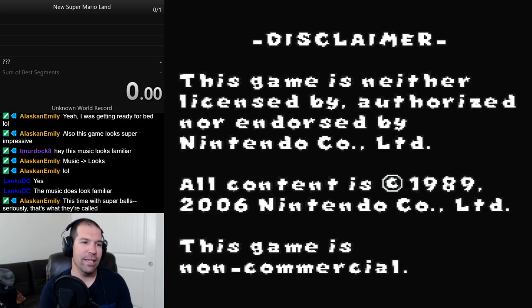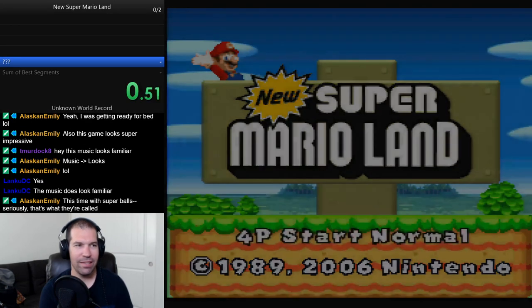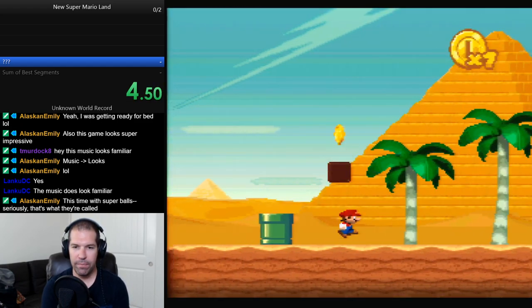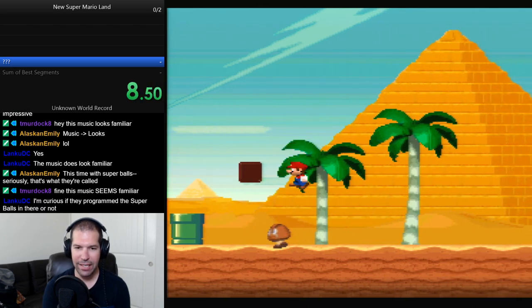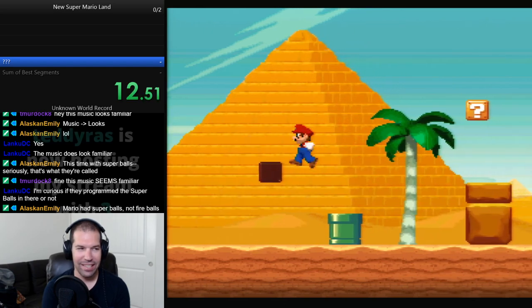Let's try this again, let's do this properly. That's... Are they really called Super Balls? Okay, here we go. Oh, no way! You can actually grab onto the sides of things, like in Super Mario New Supes? Had Super Balls, not Fire Balls. Awesome.